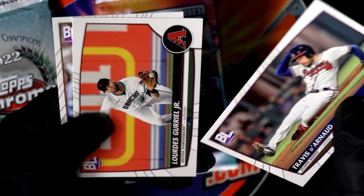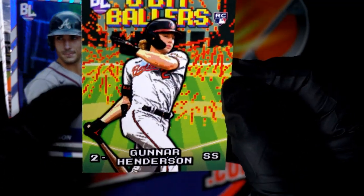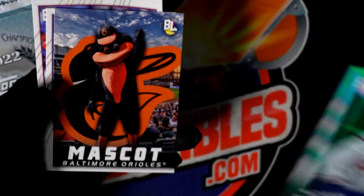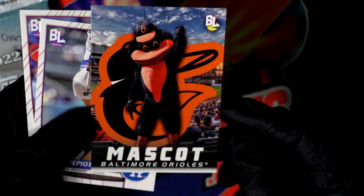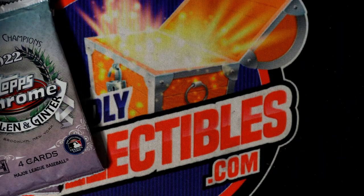We got some base cards here in the next pack. Let's see if we can't pull you a foil out of here, Drew. See if we can't get you some kind of foil coming out of here. You have the Gunner Henderson — ooh, that's a fantastic one! Gunner Henderson rookie, 8-Bit Ballers. That's huge, man. Matt Olson. You got the mascot — that's cool, man, that's a great one to have. The Orioles mascot, and a couple of base cards there.